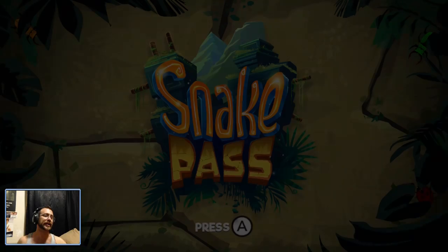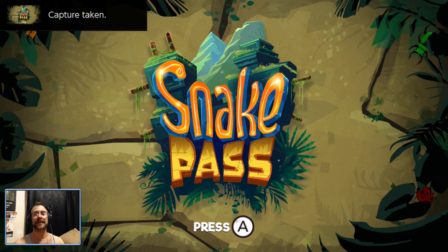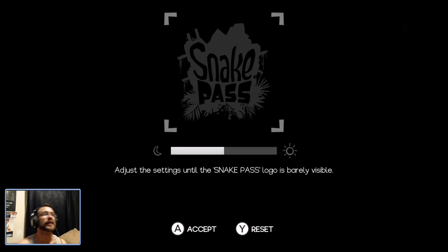Please don't turn off your Switch while it's saving because that would be poop. There's a custom thumbnail. It says adjust the settings until the Snake Pass logo is barely visible.